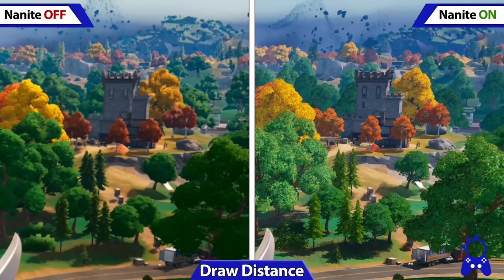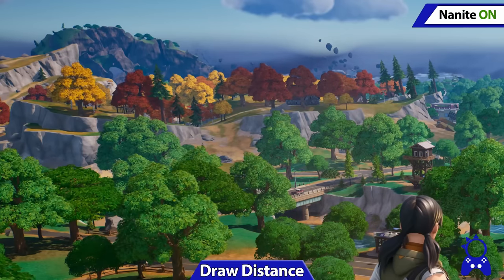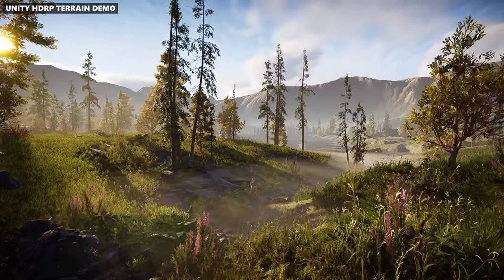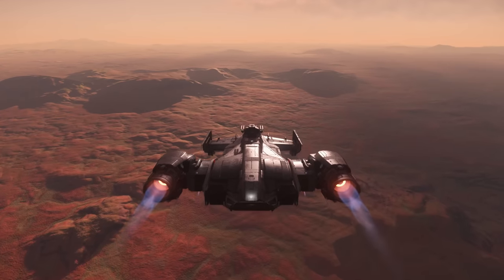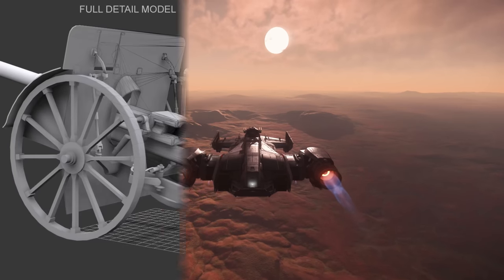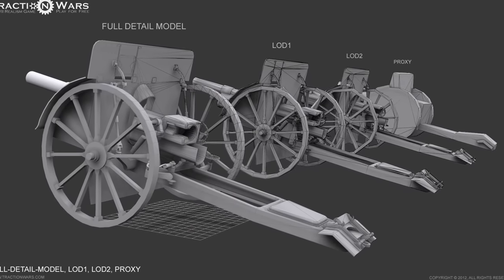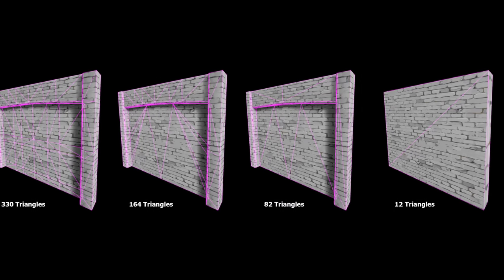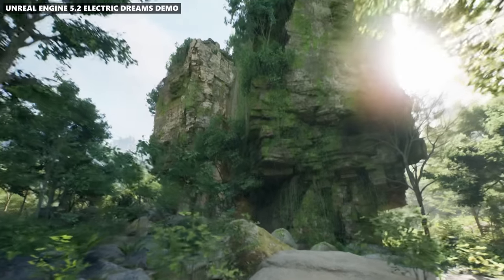This is a huge upgrade in engine technology and frankly it's just going to become industry standard. Considering that the Unity engine is building similar options that work as plugins, it seems possible Star Citizen could begin to implement this type of tech as well. And frankly, it makes a lot of asset development easier since a lot of time and effort is put into level of detail model scaling. If artists didn't have to worry so much about LOD scaling, it would be a huge workflow improvement for shipbuilders and asset designers, as is proving to be the case in Unreal Engine 5.